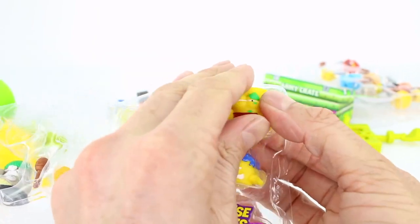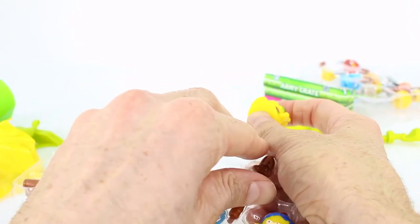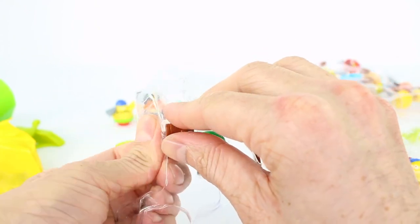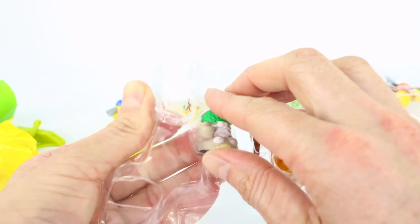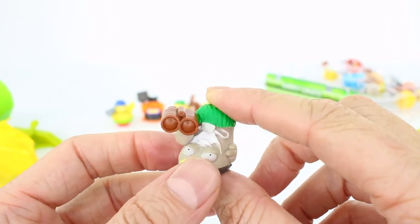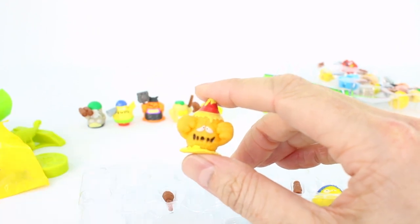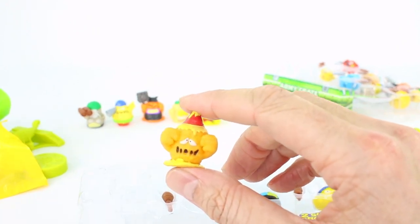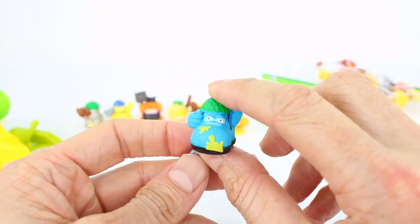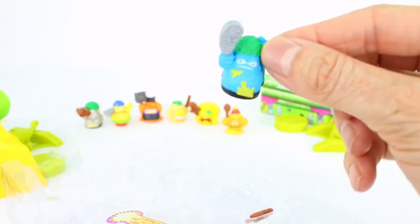Next we have Private Scabby Bandage, also from the Medics category, also a common. Let's get his weapon out and put it in the little hole — Private Scabby Bandage reporting for duty! Next we have Sergeant Smelly Sneaker, a common from the Foot Soldiers category. Then Private Scummy Honey from the Army Preserves category, also a common. And next is Major Mud Boot from the Foot Soldiers category — this one is actually a rare! We got another rare, that is so cool. Reporting for duty, sir — Major Mud Boot!